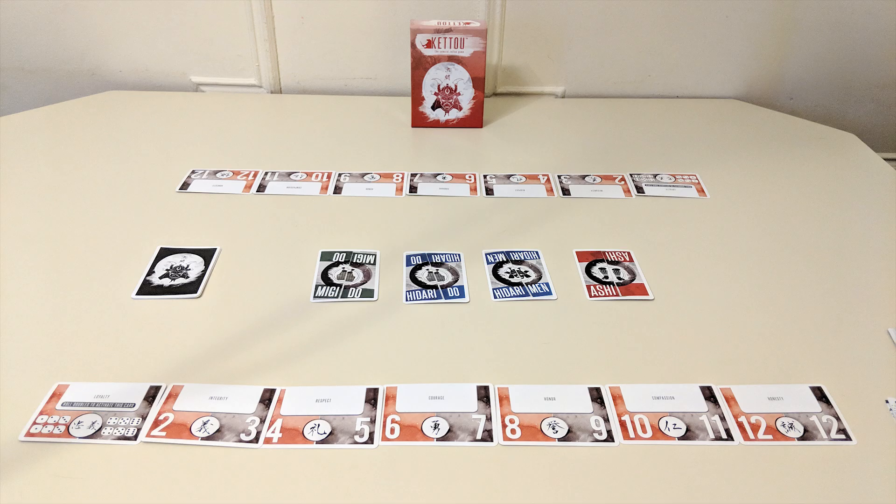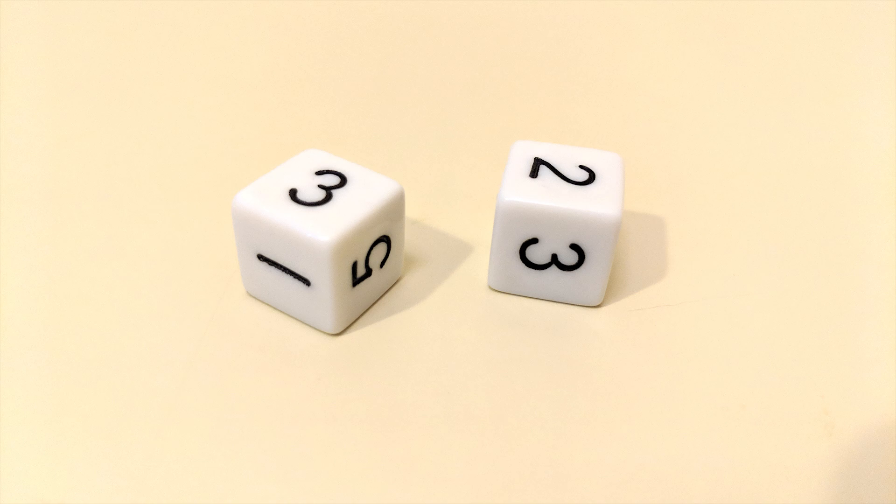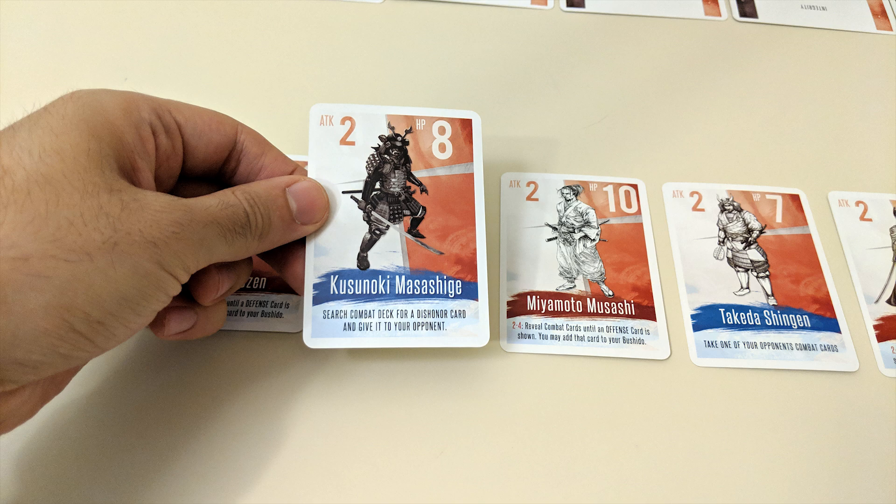In Keto, each player takes on the role of one or more samurai. The first player to have all their samurai eliminated loses, making the other the victor. You'll begin by choosing which samurai you want to represent you. Each player rolls two dice, and the high roller gets to choose first, taking one of the available samurai for themselves.